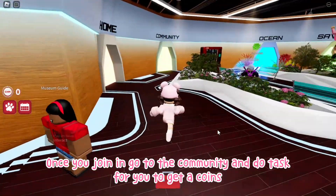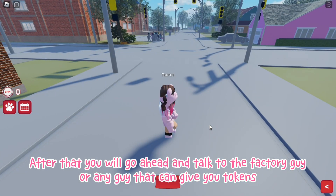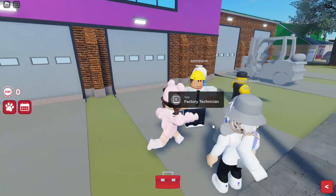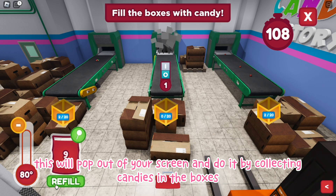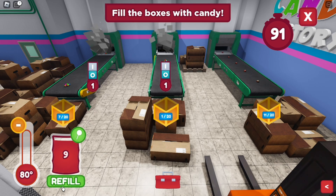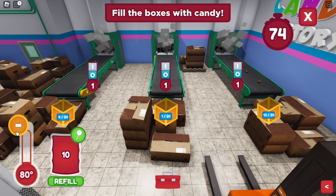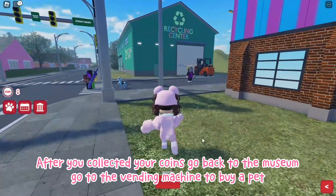Once you join, go to the community and do tasks to get coins. After that, go ahead and talk to the factory guy or any guy that can give you tokens. This will pop up on your screen — do it by collecting candies in the boxes. After you've collected your coins, go back to the museum and go to the vending machine to buy a pet.